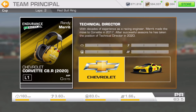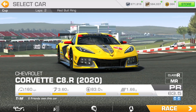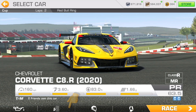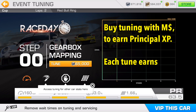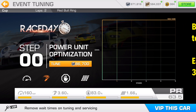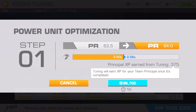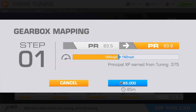Here is a look at the principal screen. As you can see, there are 12 separate staff over four categories. The way this works is that as you buy tuning, you earn principal XP. Currently, the only way to earn principal XP is in special events like this. However, they are already working on more ways for us to earn principal XP.